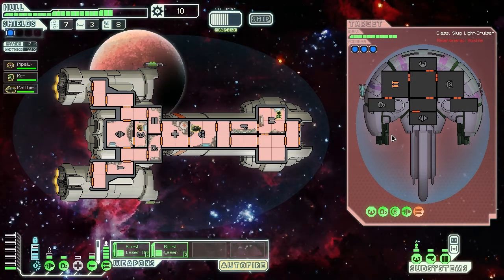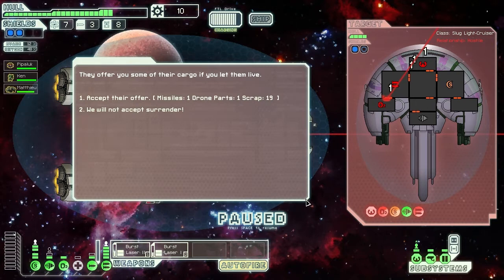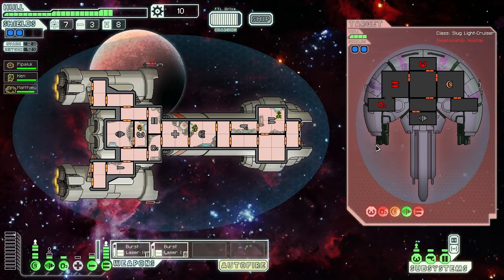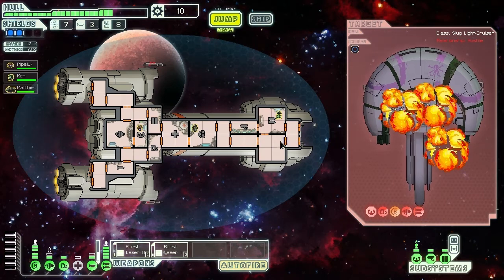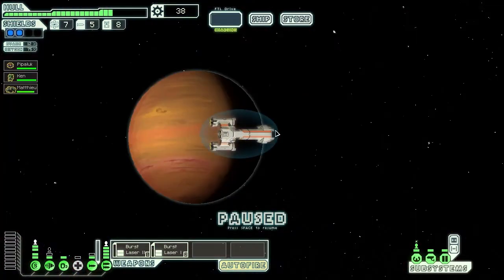Come on. I can also just wait for the artillery beam to charge up. Screw your surrender — maybe if he wanted to give me some fuel I might accept, but he didn't. One more hit and he's going to go down. And now I can go to the store. 28 scraps — nice.